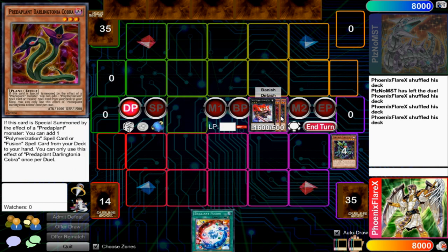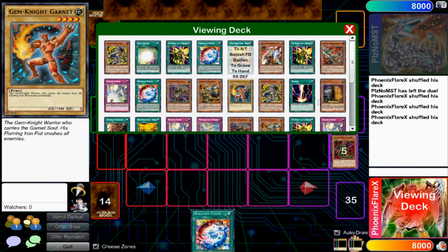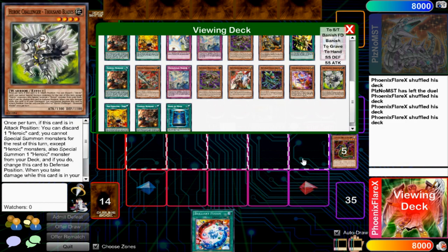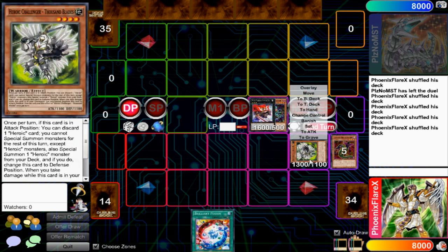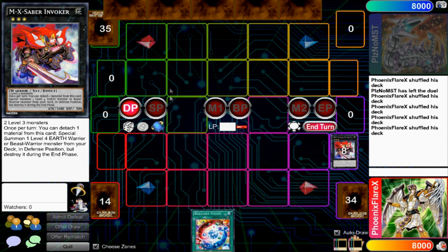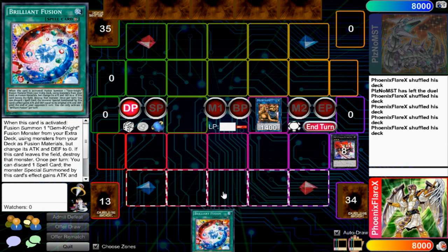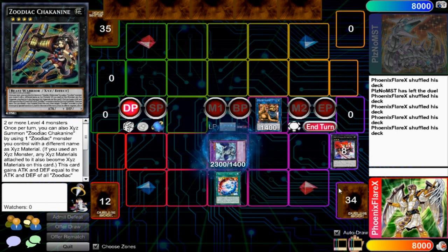Then you're going to use Emic Saber Invoker with your two Predaplants and detach — but you're not going to summon a Zoo monster here. You're going to summon Heroic Challenger Thousand Blades, because he's an Earth monster and he likes being in the Graveyard. Invoker lets you summon an Earth Level 4 Warrior or Beast Warrior from your deck. Then you're going to immediately Link Summon with those two cards into Mrs. Radiant in the Extra Deck Zone. Then you activate Brilliant Fusion, summoning Seraph Knight and sending Garnet and Trick Clown from your deck to the Graveyard.